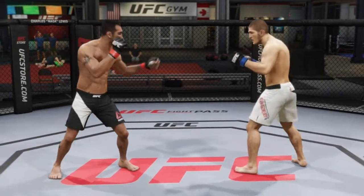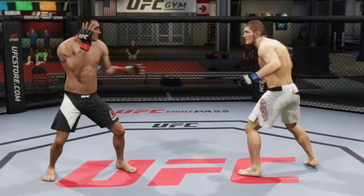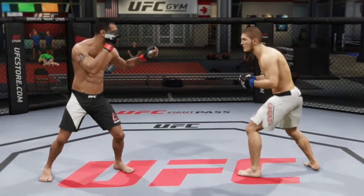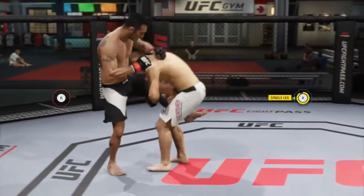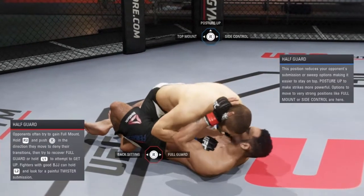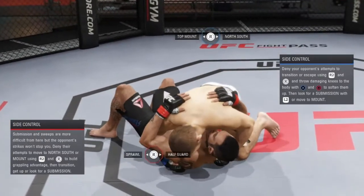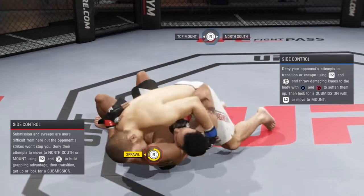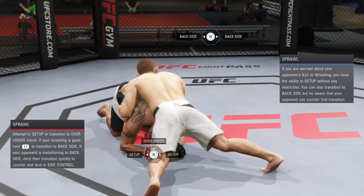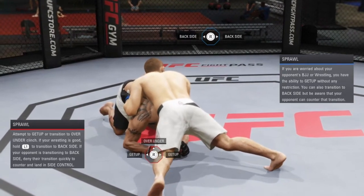What is up guys, today I'm going to be doing something a little different — a tutorial on how to get the reverse guillotine from the sprawl position. I've seen a lot of you guys ask, not so much on my channel but on other people's channels, how to get the reverse guillotine from sprawl. It's very hard to explain in text, so I figured I would just make a video on it and hopefully you guys find it helpful.